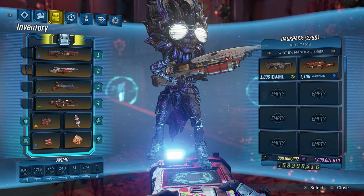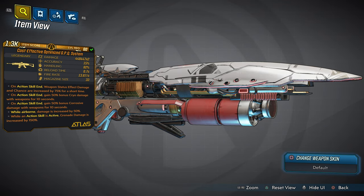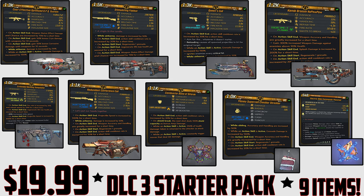If you want to get your hands on any of these weapons, first make sure you subscribe and turn on notifications. The first three people with their PSN ID and the first three with their Xbox Live gamertag in the comments will get one of these weapons for free — just let me know which item you want. If you miss the free chance, you can purchase this DLC3 starter pack bundle with the first link in the description below and get all nine items. Until next time, remember: treat yourself, don't cheat yourself. I'm Jug — love you guys to the fullest. Peace.